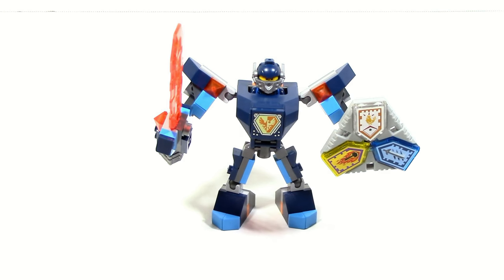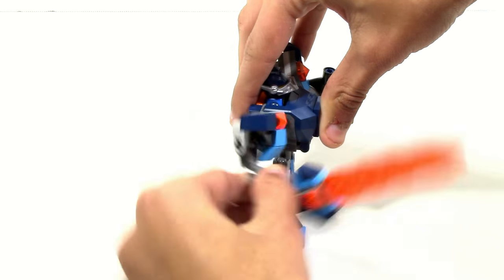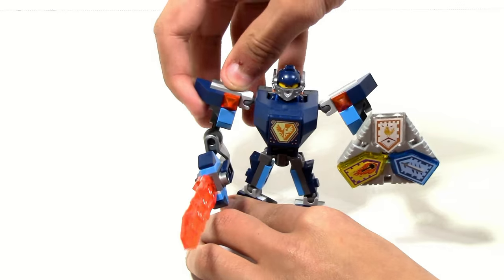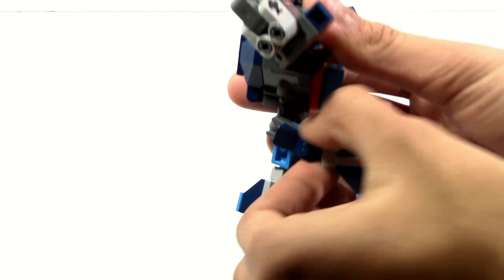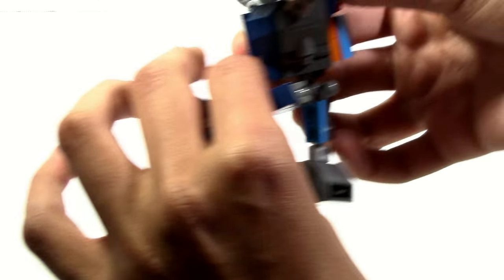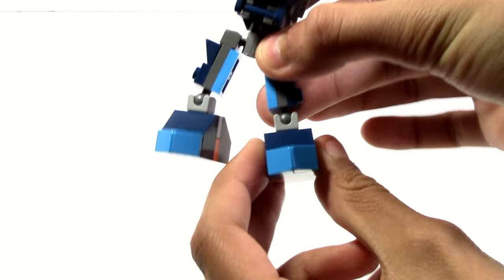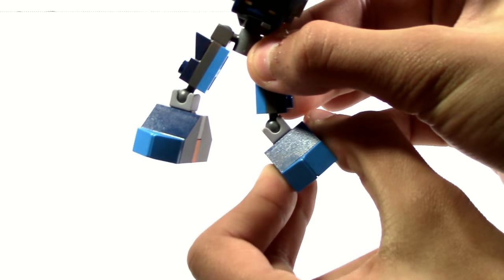Battlesuit Clay is just like all of the other Battlesuits — he has a pretty good amount of articulation. In the arms he can move forward and backwards and side to side, however his shoulder articulation is a little bit limited, which is unfortunate. You also have the standard articulation in the legs, being able to move them back and front, and you can move his feet forward and backwards as well as side to side.